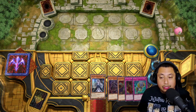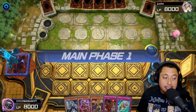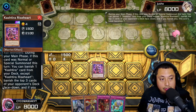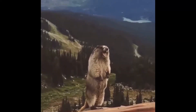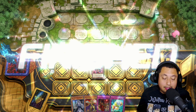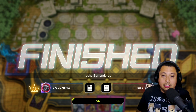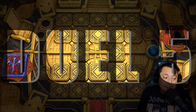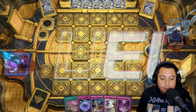For our fourth match we are going first and we finally get to see an Eldlich summon — Rise Heart — and just like that they surrender. Honestly I had a freaking insane hand and I would have destroyed them either way. So let's hop right into the last match.